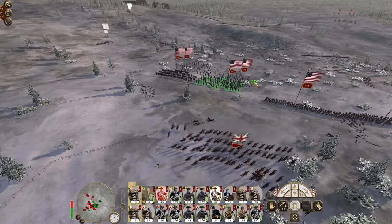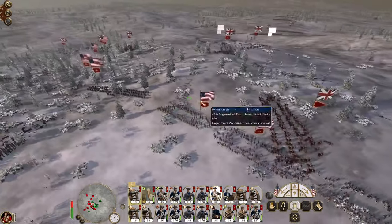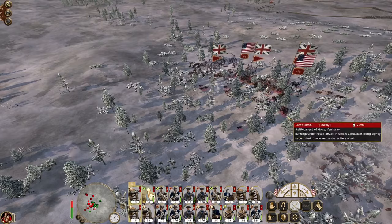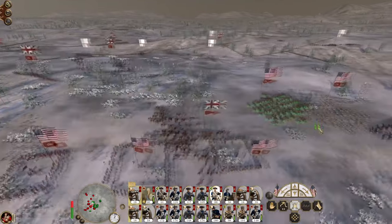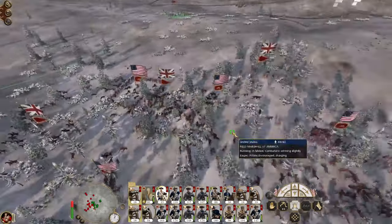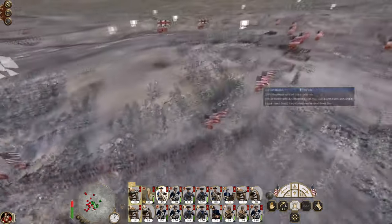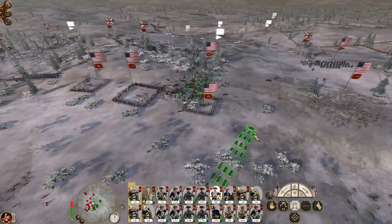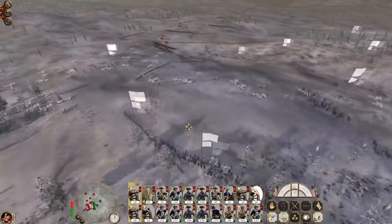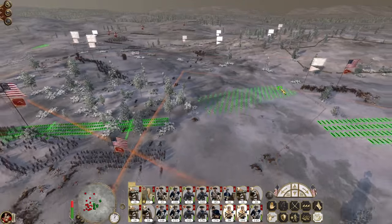Let's redirect our quick line onto the enemy. We've got the enemy general. Keep holding the squares. Let's commit my field marshal in. Get my regiment of horse across to try and attack the other general's bodyguard. My cuirassiers have returned, so let's bring them into the action. Quick line - attack the militia units that are coming in. Skirmishers, push up.